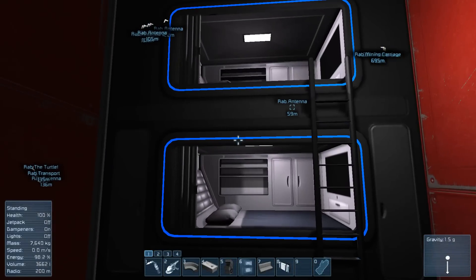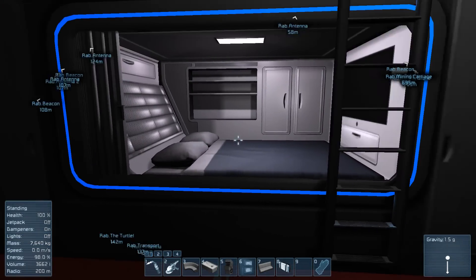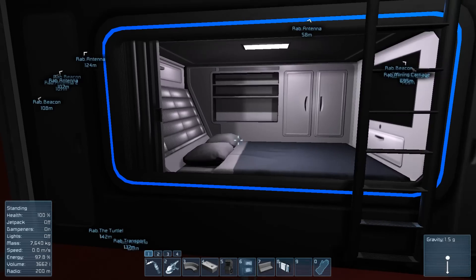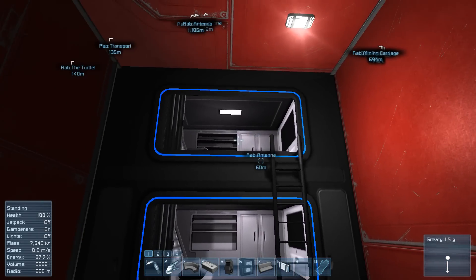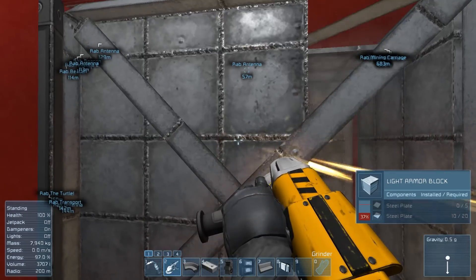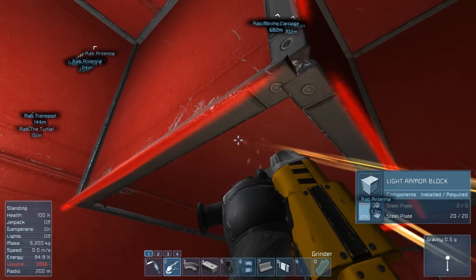A bed for astronauts. It even has these paddings — so if you get thrown around in there, you don't hit your head on this thing. It is really, really nice. And we will add that to the other cabin too, because then I at least have nice airlocks.